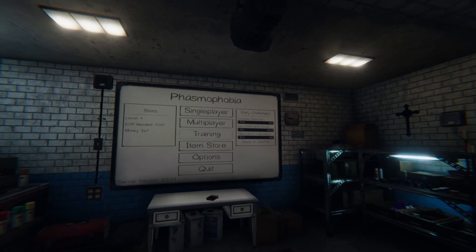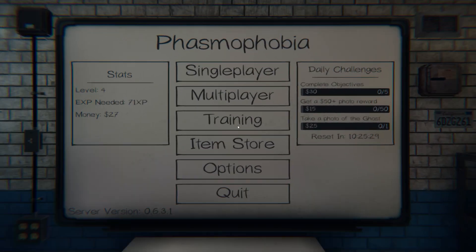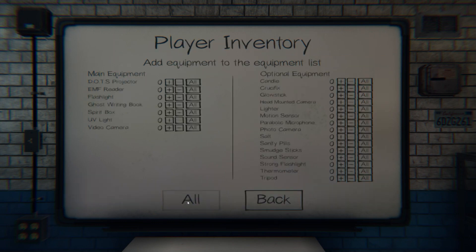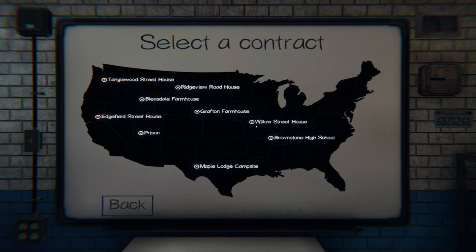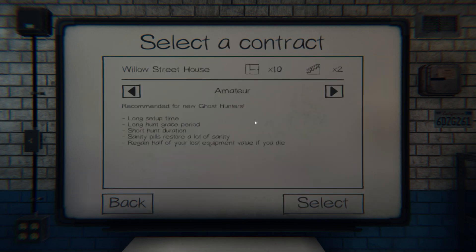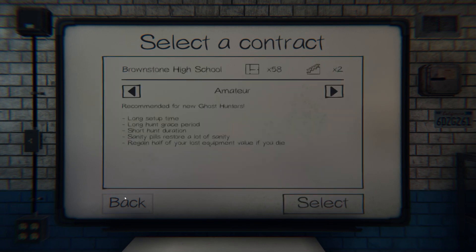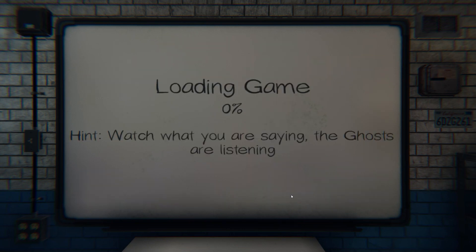Hello everybody and welcome back to Phasmophobia. We're going to a new house today. Let me make sure I got everything. Let's select a job — we've been going to the Willow house the whole time. Amateur mode, long hunt grace periods, short hunt duration, sanity pills restore fine. I don't think I've done this one so let's add everything and start.